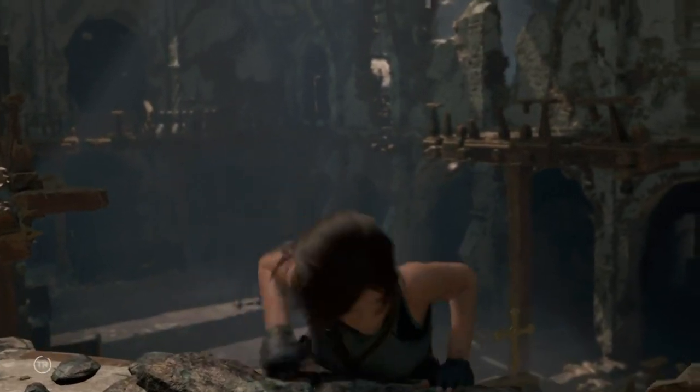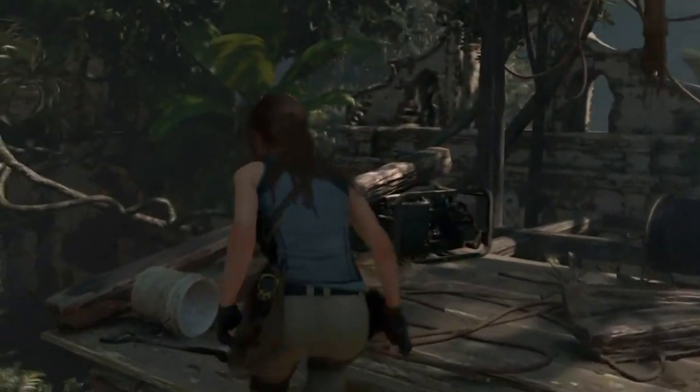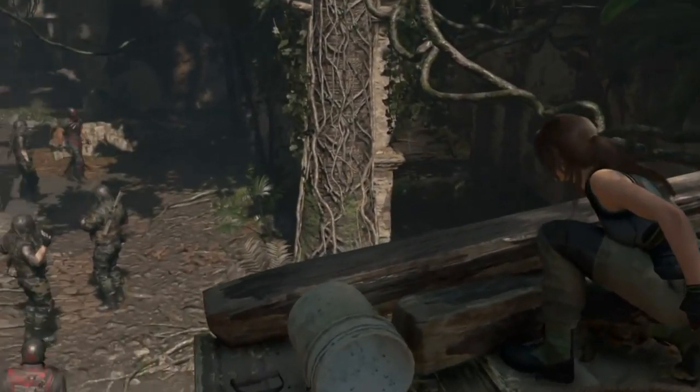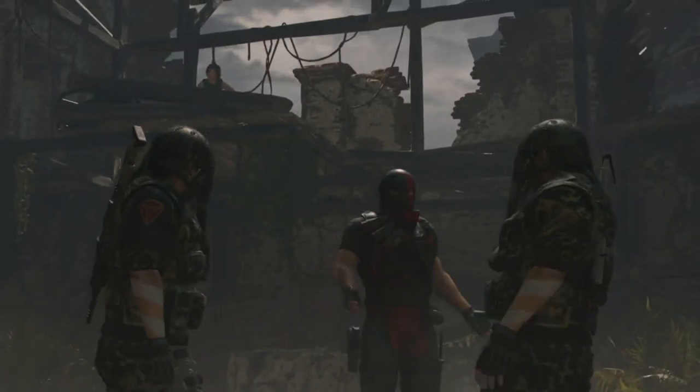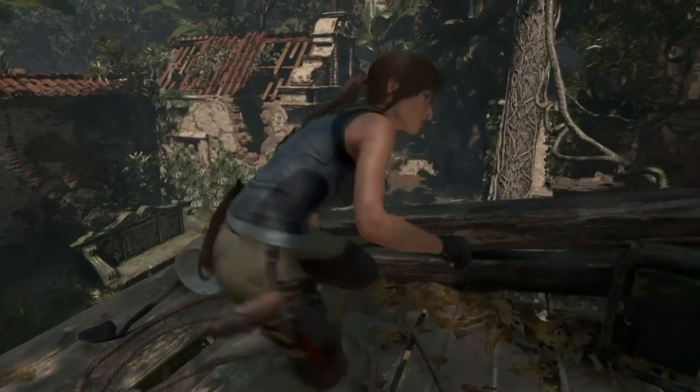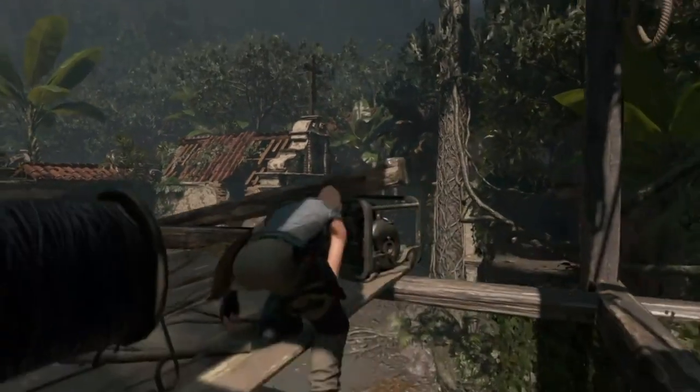Hey guys, it's Neil from the Scorebusters, and what I'm going to do today is show you how to unlock two trophies. The first one being 'Sixth' and the second one 'In the Moment'. Now for 'Sixth', what you need to do is hunt and kill 10 enemies while perception is active.